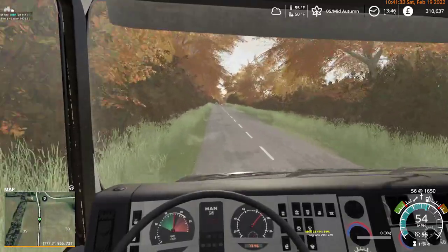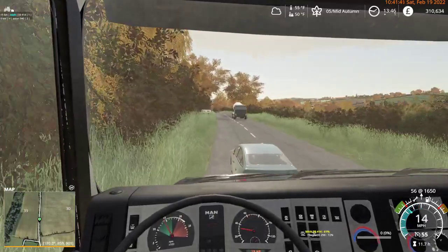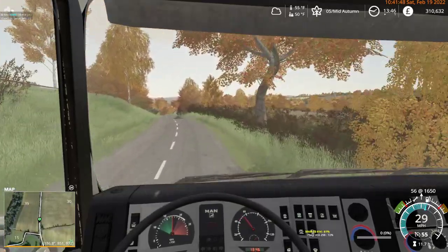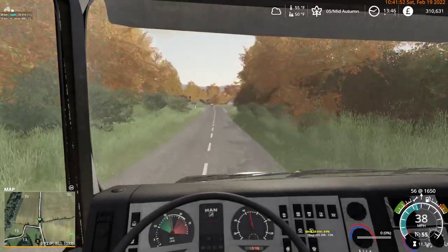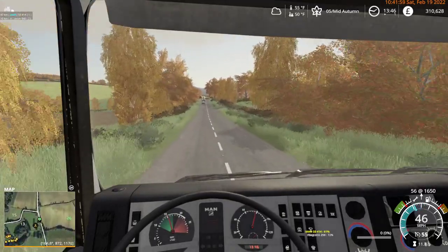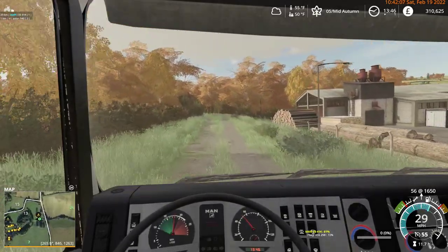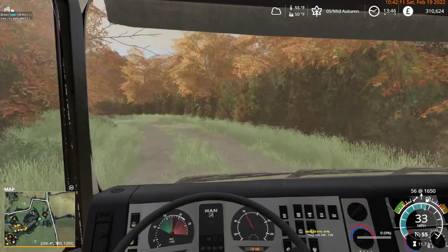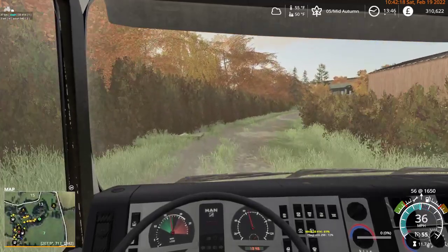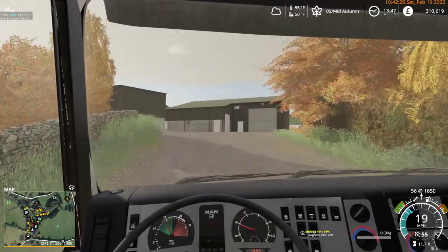Farm Sim 22 on-farm storage units - you can place a thing that you can put seeds in. You can unload your seeders into it, purchase seed at a slightly increased cost and reload your seeders from it. So you've got these storage facilities on the farm, so you don't have to drive halfway across the map to the store and juggle big bags. The seeds are delivered to you and all the seeds are stored in a storage silo.